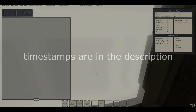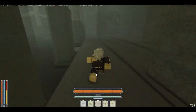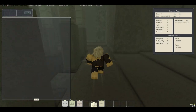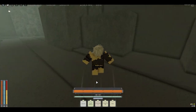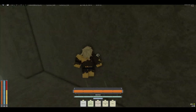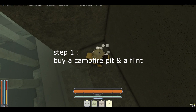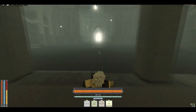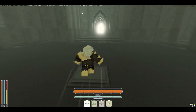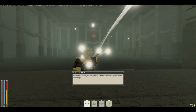Hey guys, as promised from my last video, I would make a Trial of One cheese for pretty much everything excluding the Stone Knight, and here it is. For starters, what you're gonna need is a campfire pit and a way to light it, whether that be flint, 'Discover Your Fire', or the Flame Charm talent that lets you light campfires — that's just up to you.